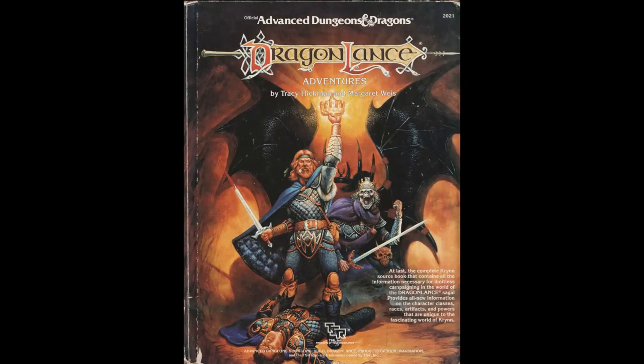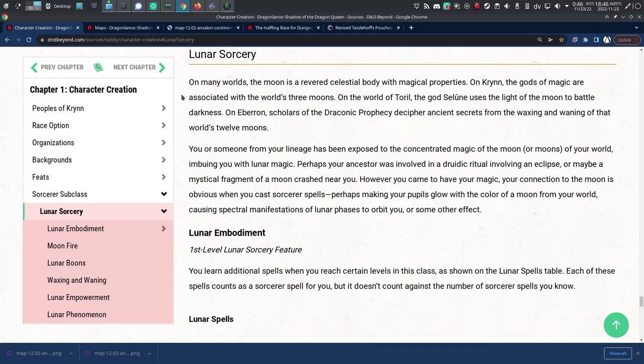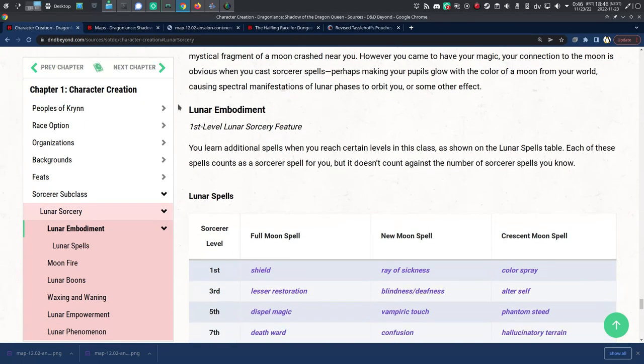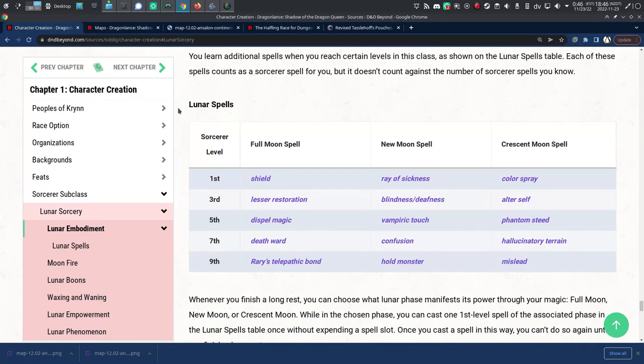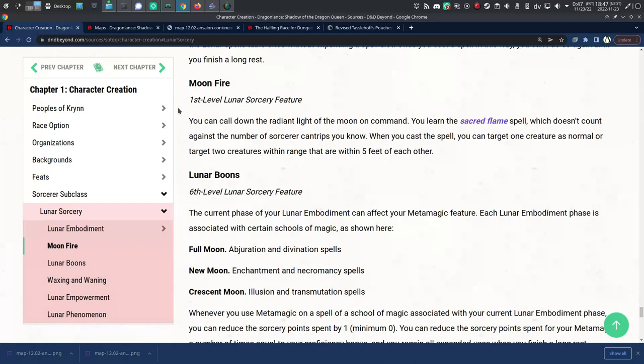In AD&D 2nd Edition Dragonlance, there's a similar mechanic for magic. In 5th Edition Dragonlance, there's an attempt to suggest this mechanic through the Lunar Sorcery subclass. So I sat down with the AD&D Dragonlance Adventures sourcebook and the 5th Edition Shadow of the Dragon Queen book and compared the two systems.